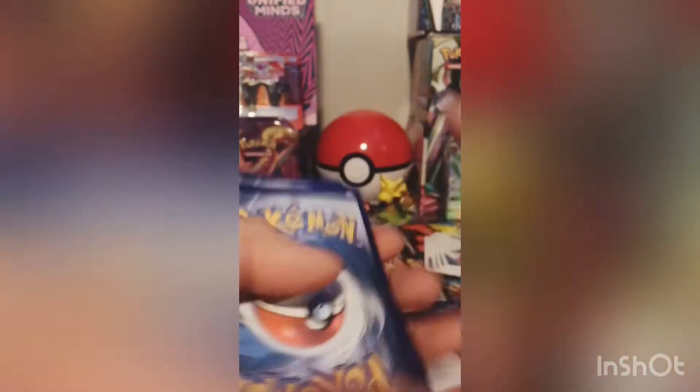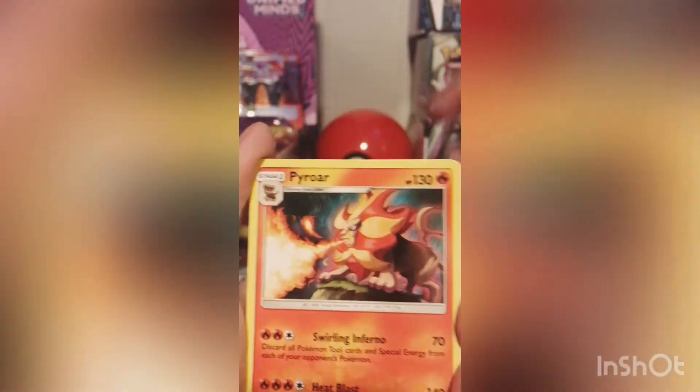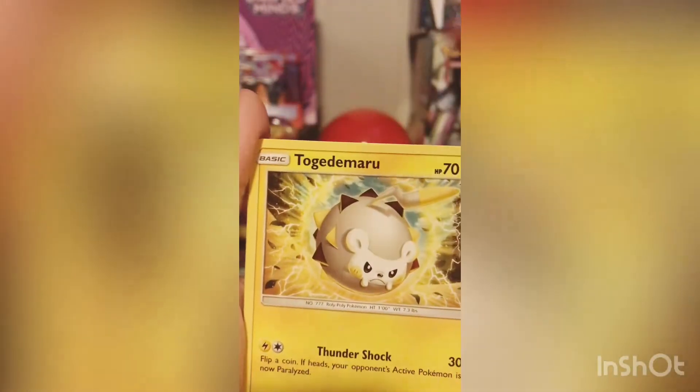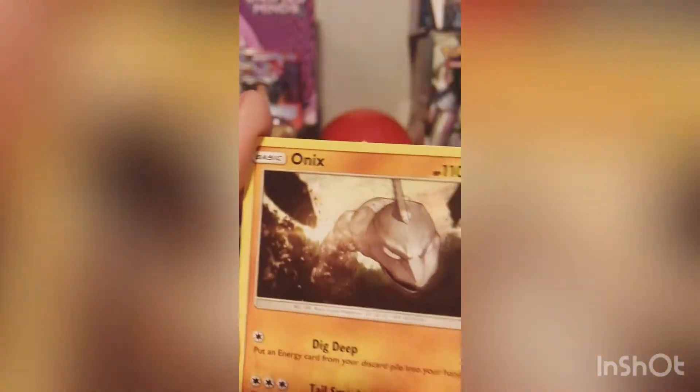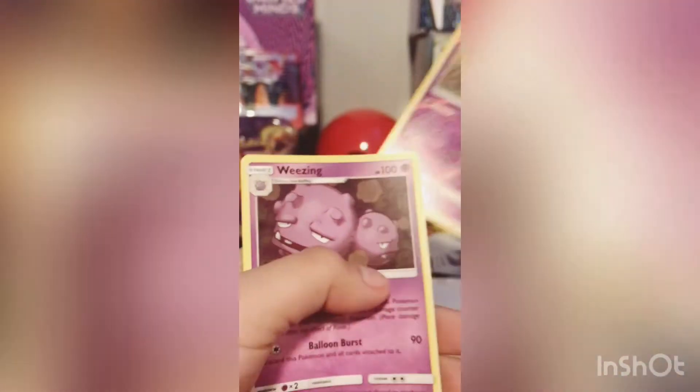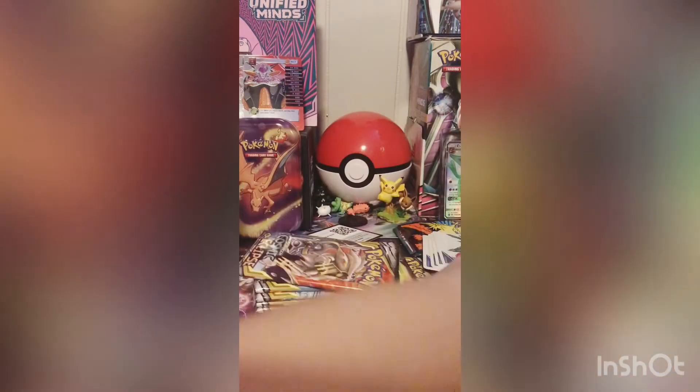So this means we might not get anything good, but we still have that chance of that reverse full art — let's hope we get that. Energy, Igglypuff, Pyroar, Hakamo-o, Togedemaru, Onix, Weimer, Palpitoad, Kricketot, reverse holo Koffing, and a Weezing. So we did not get that reverse full art, so that kind of sucks.